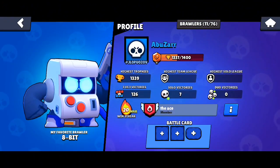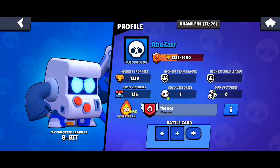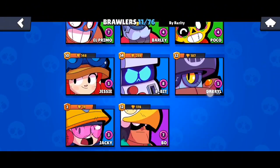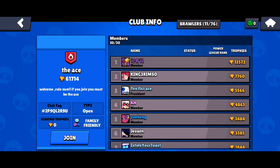Now I'm going to check if their brawlers are over rank 25. To check that, you need to click on this eye icon and then click on brawlers. As you can see, most of the brawlers are under rank 25, so they are not a good teammate if you want to play with pro players.